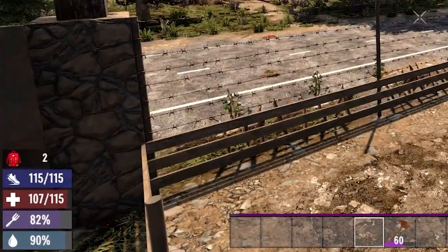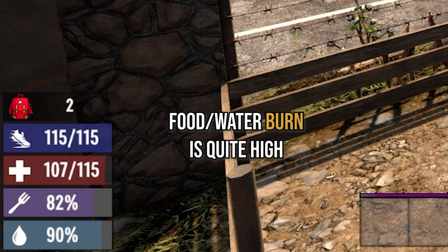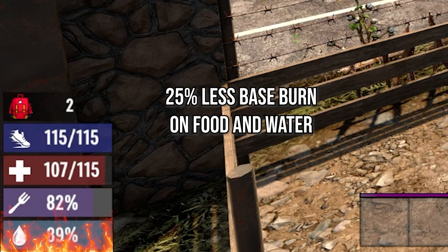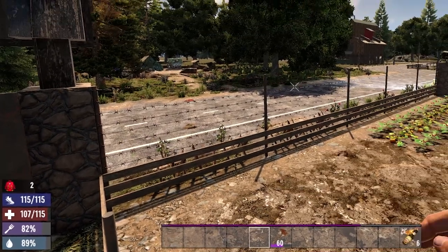A problem I certainly have found is that the drain on food and water can sometimes appear to be quite excessive — it's kind of like me in real life, I always feel like I'm eating. Killer Bunny has now adjusted this so there is a 25% less drain of food and water on the player. This should help you if you feel like you're forever scoffing food and guzzling water.